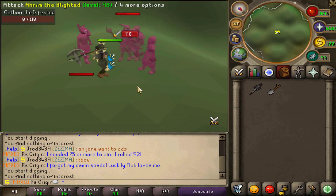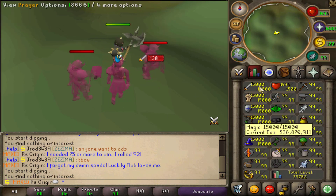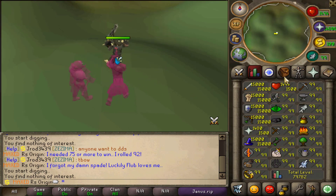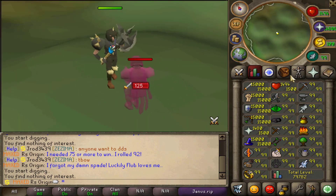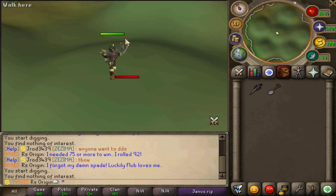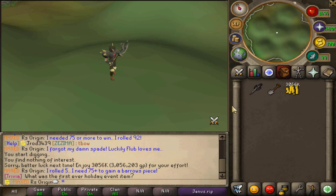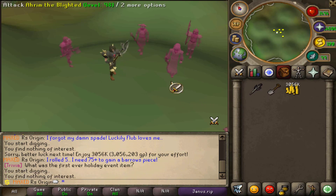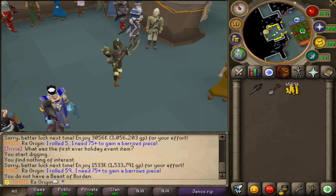Go ahead and kill them all at once. Because of my boosted stats they're not too bad — my stats are very OP. Look at this: if you roll over a 75 you get a Barrows piece. We currently rolled a five, but you can repeat this process multiple times. It's so fun and very convenient — you could stay here forever getting all the Barrows pieces.